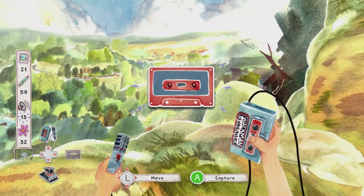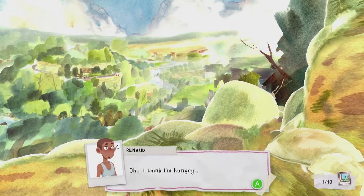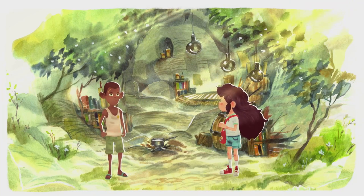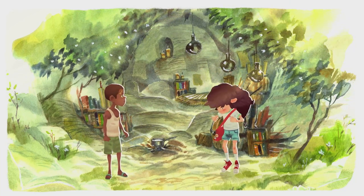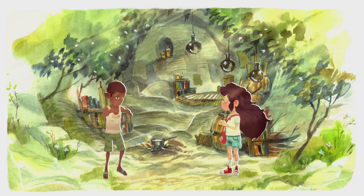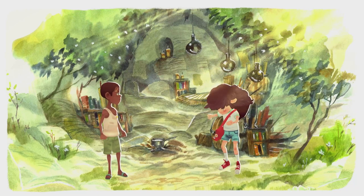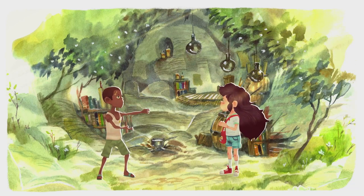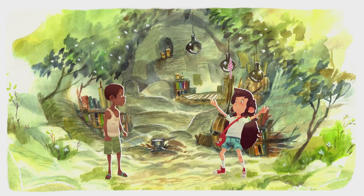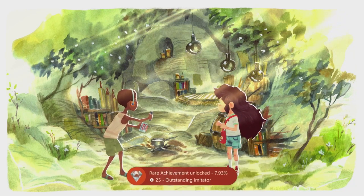Once done, press down on the D-pad for your camera and take a picture of anything. We are coming up to a missable achievement — copy Renaud without making any mistakes. If you make a mistake, quit out and try again. There will be a visual indicator around Renaud showing what directions to hit. The first sequence was up then right, the second was up right left, and the last was up right left up. If done flawlessly, you'll get the 'Outstanding Imitator' achievement for 25 Gamerscore.